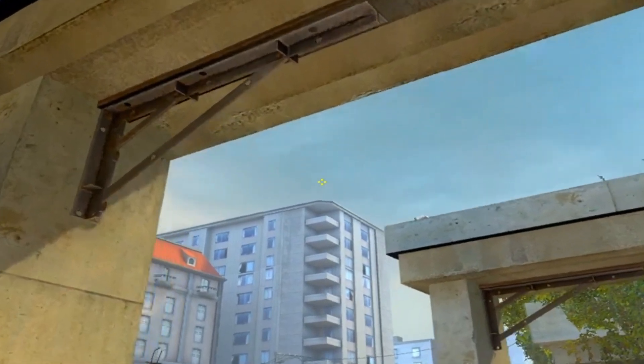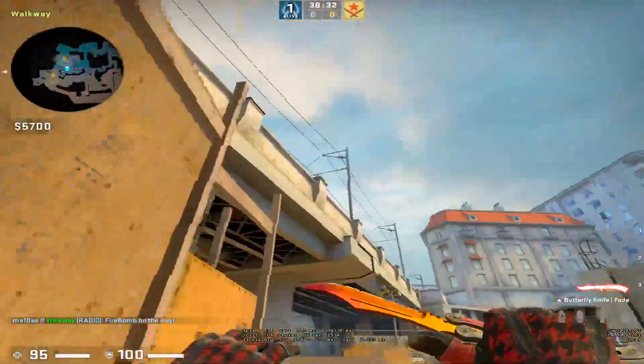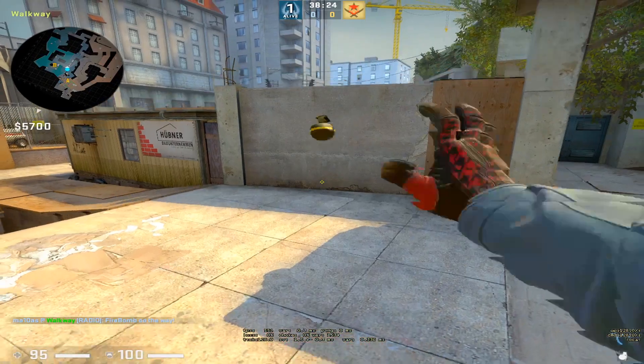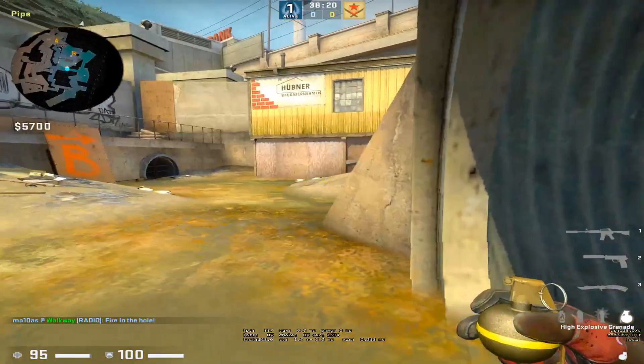The short player should always molotov short. You just aim over this building, double click, and run - this way it lands in short pipe and they have to use a smoke for it. A second thing you can do is go in the corner here, aim to the left of this corner, and just jump-throw. This way when they're smoking, you just nade and they will get 50 damage instantly.